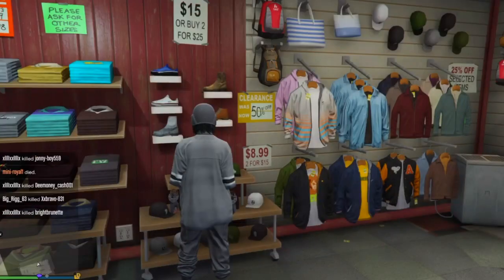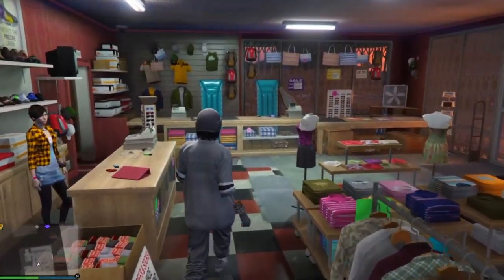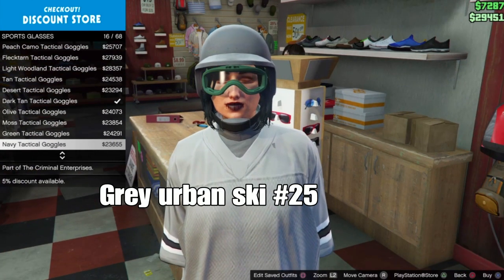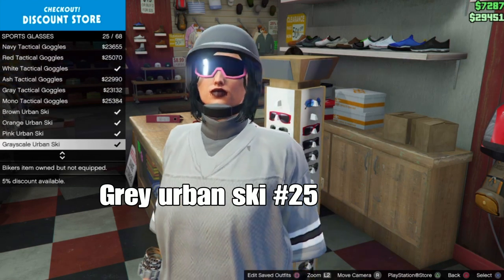Next, go over to glasses and select the sport glasses, then go down and select the grey urban ski glasses — should be number 25.